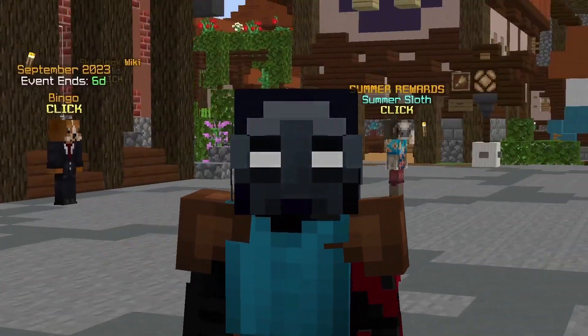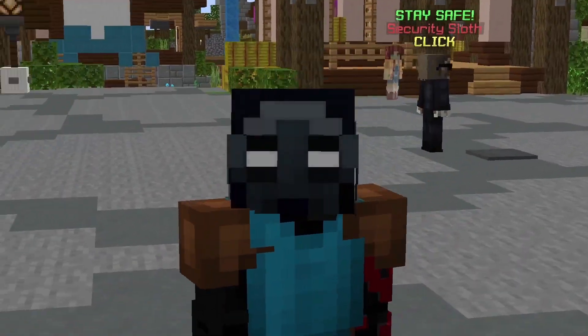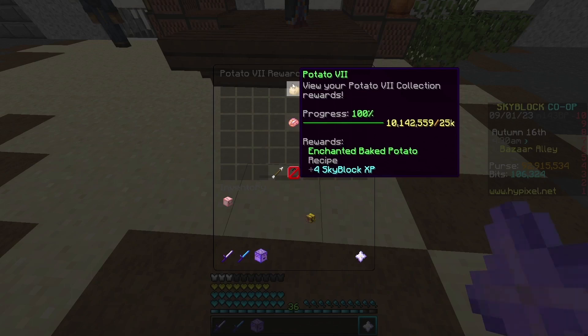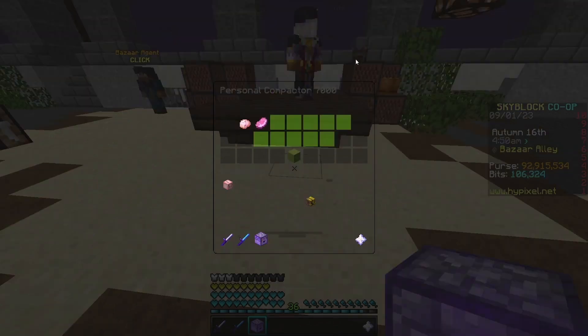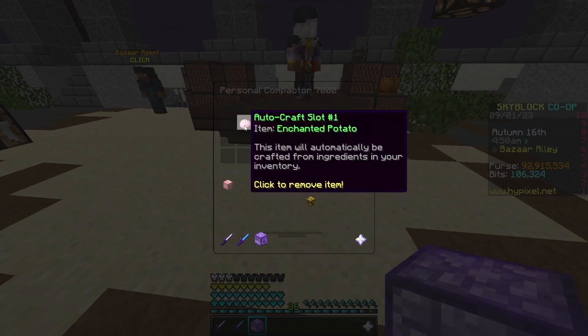In today's video, I'm going to show you two bizarre flips you can do to make lots of coins. For this first flip, what you want is Potato Collection 7, and this allows you to craft the Enchanted Baked Potato. You're going to want to use a personal compactor and place the Enchanted Potato into the autocraft.